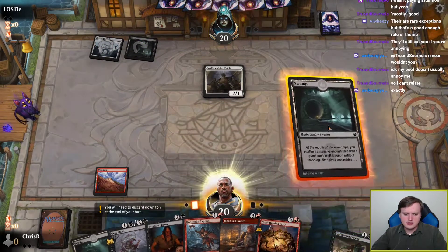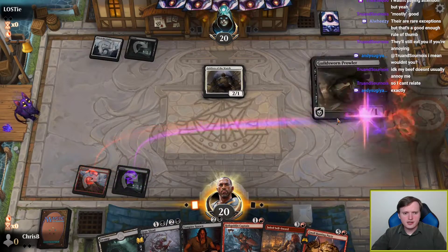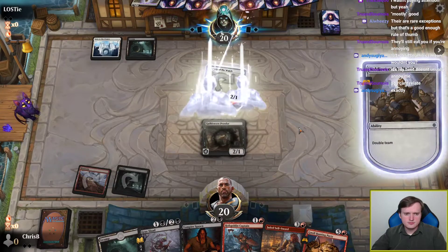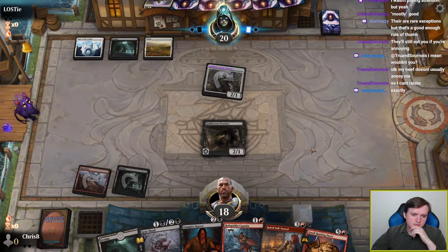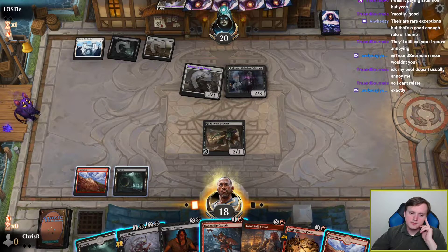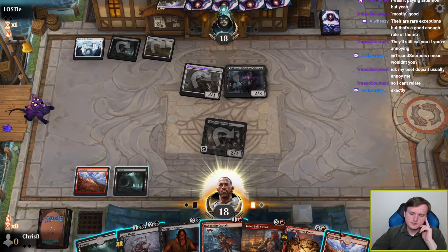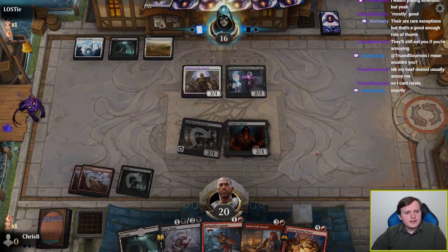Soldiers of the Watch is annoying. I guess we go with the Guildsworn Prowler so that if they play Soldiers of the Watch on turn three, I can attack into it and make a trade more acceptable than Hobgoblin Captain. It's weird how Soldiers of the Watch on turn one feels excellent, but it's a lot less scary if your opponent actually plays the Soldiers of the Watch token on turn three. Viconi is good, but it does not stop Guildsworn Prowler from actually attacking. We get to play our Vampire Spawn, which invalidates the Soldiers of the Watch.